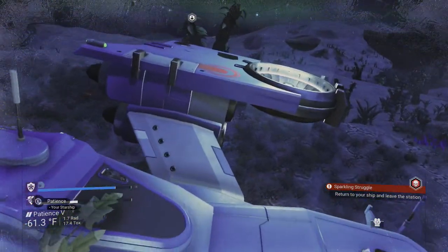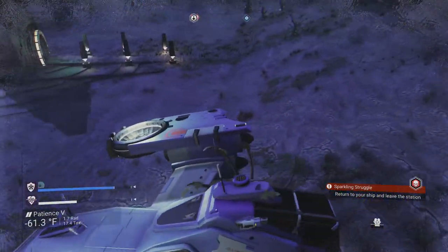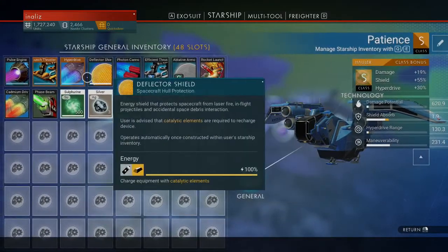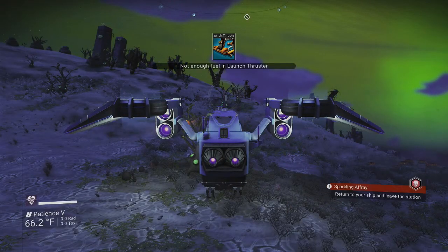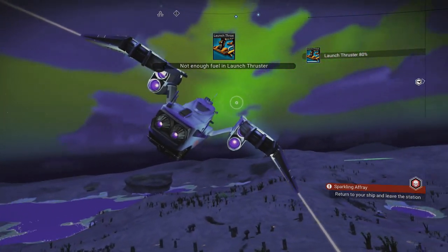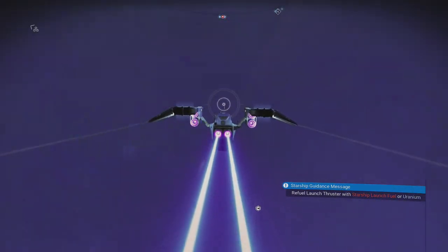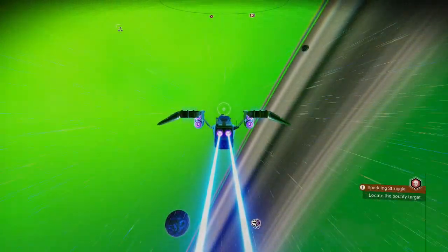I call her Patience, because that's what it takes — and that's what this planet is called: Patience. No fuel in the launch — story of my life. I got uranium though, so here we are on Patience 5. First thing I'm going to show you is going to space.